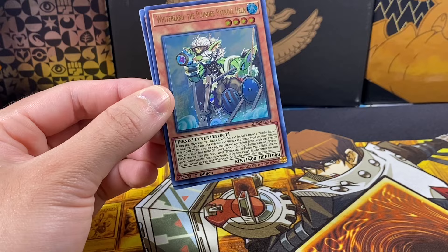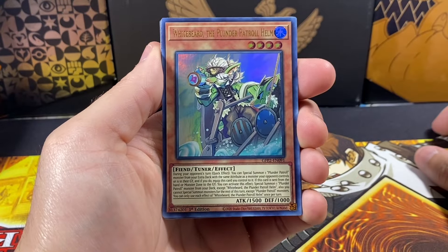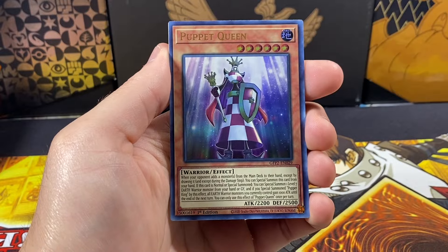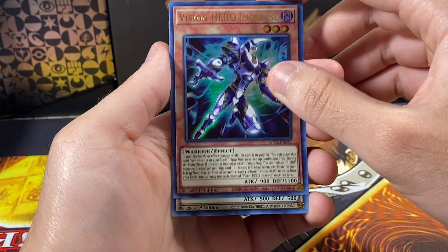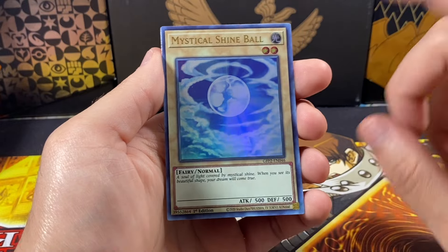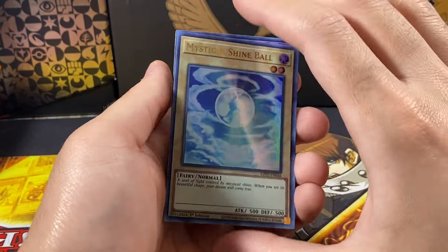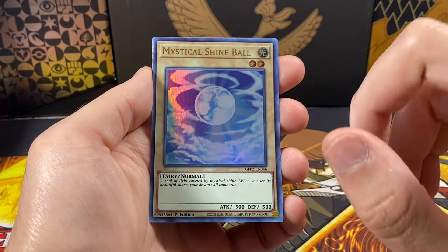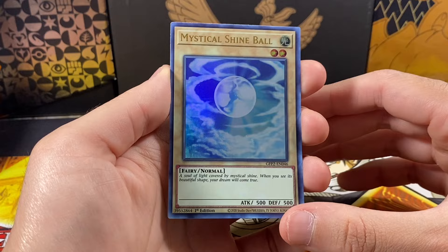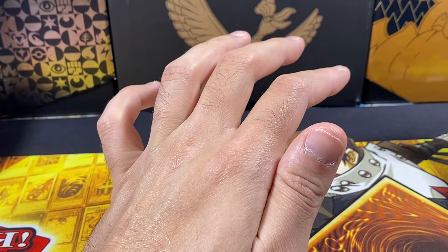There are five cards — I think the middle card or the fourth card is the ghost, but I'm not 100% sure. Anyway, we have White Beard Puppet Queen, Vision HERO Increase, Mystical Shine Ball, and Chimertech Fortress Dragon. Fun fact: one of the first videos on this channel was a Ghost from the Past 2 opening and I opened up a Mystical Shine Ball and couldn't really see the holo, so I thought it was a ghost rare — but it is not. Just a regular ultra rare. Very embarrassing moment.